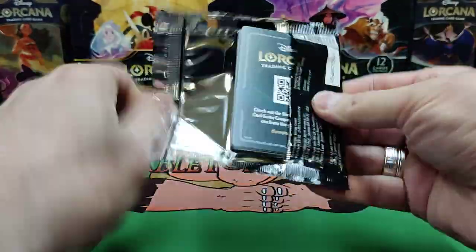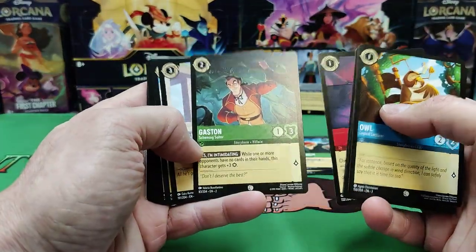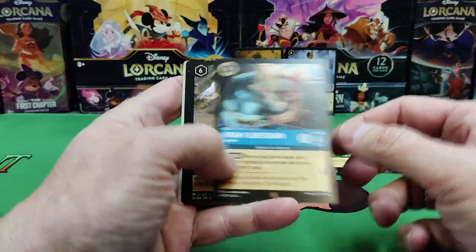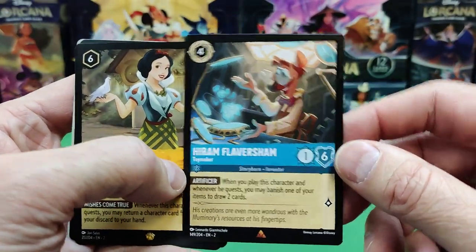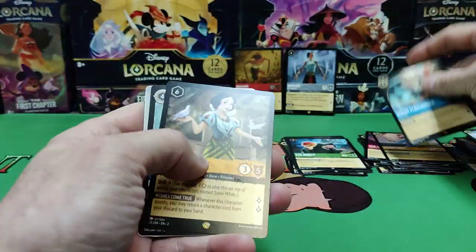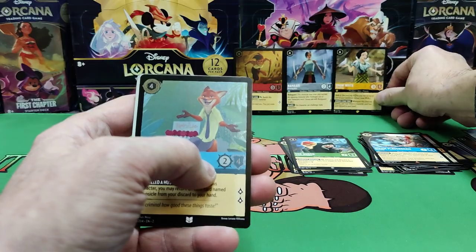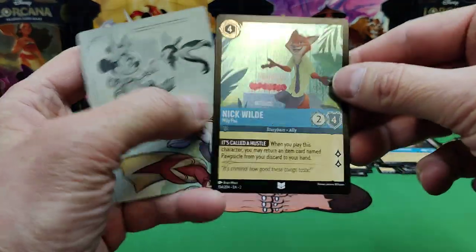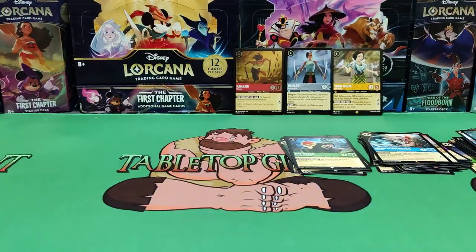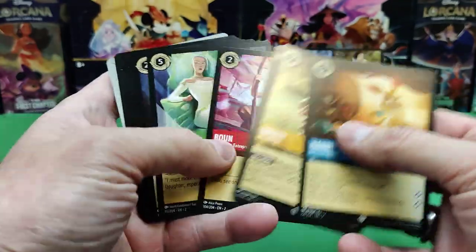There are some strong versions of him in the game. This is the Floodborn set — we're going to open a box of First Chapter after this, so see what we can get. There's Gaston again. This card was worth a lot when the set first came out and he's rock bottom down to 50 cents or something. There's a nice Snow White — the gold rare — and there's an uncommon foil. The foiling — all the foils are cold press foils — if you've seen cold press in other CCGs, the foiling is a little different, a little less glossy, more matte finish.